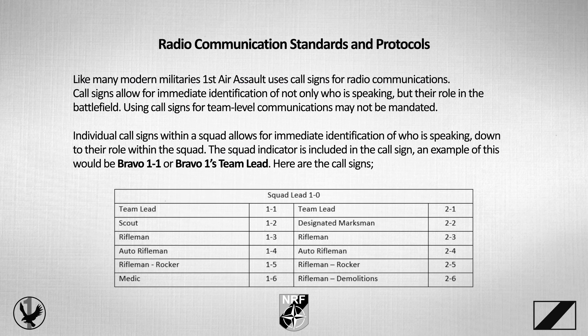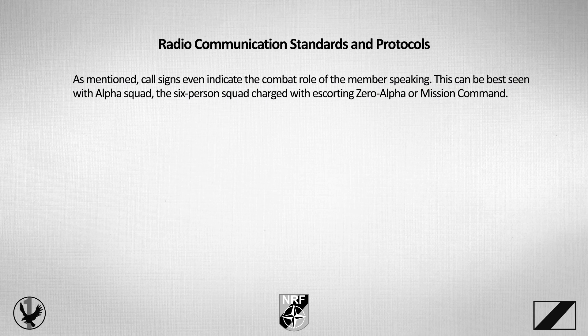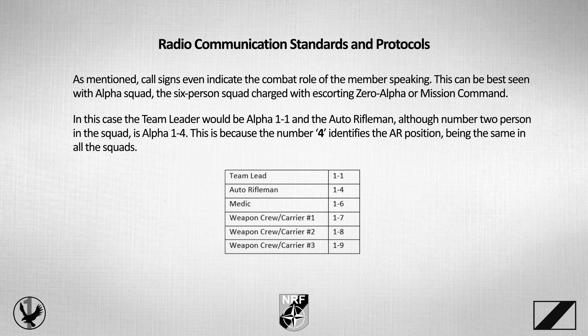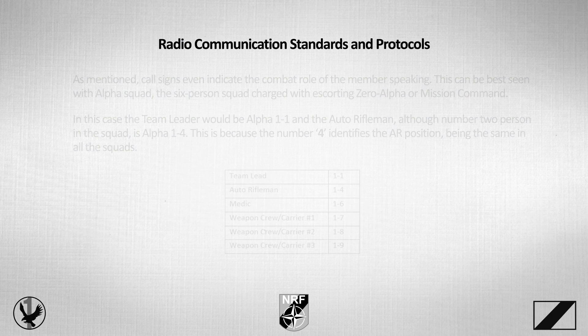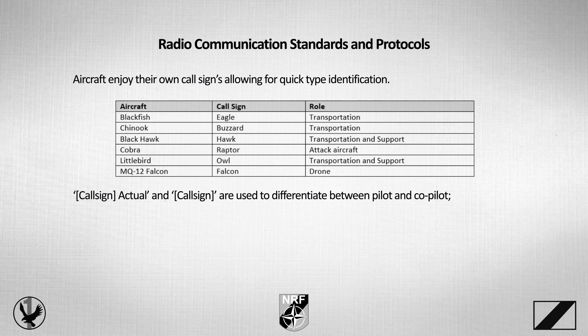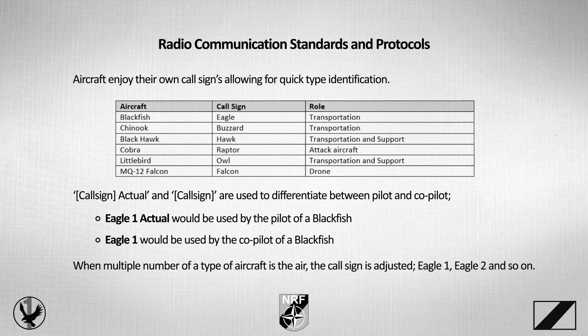Call signs even indicate the combat role of the member speaking. This can be best seen with Alpha Squad, the six-person squad charged with escorting Zero Alpha or Mission Command. In this case, the team leader would be Alpha 1-1, and the auto-rifleman — although the number two person in the squad — is Alpha 1-4, because the number four identifies the AR position across all squads. Aircraft enjoy their own call signs for quick type identification. Call sign actual and call sign differentiate between pilot and co-pilot. Eagle 1 actual would be used by the pilot of a Blackfish, while Eagle 1 would be used by the co-pilot. When there are multiple aircraft of the same type, call signs are adjusted to Eagle 1, Eagle 2, and so on.